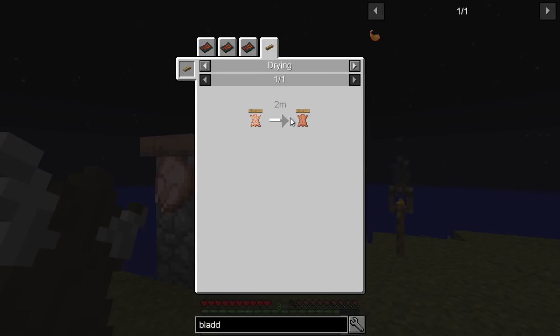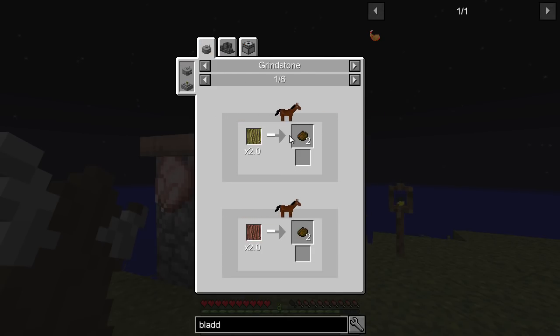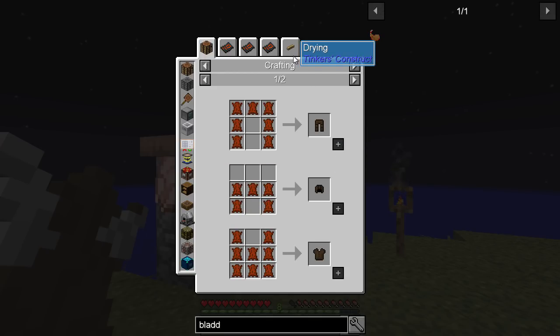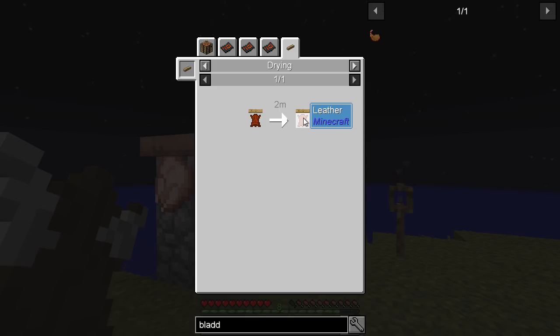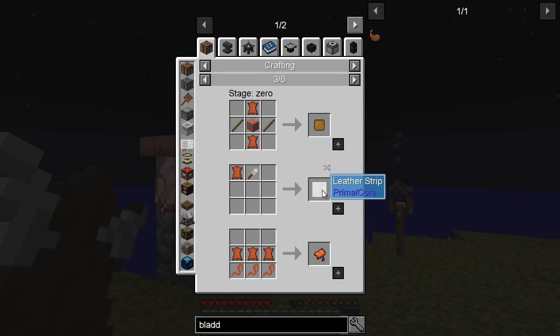You get some raw hide, and then you can use that with salt and a fluid bladder containing water to make salted hide. If you use that on a drying rack, you get dried hide. And if you use ground resin and some more water, you get wet tanned hide. Ground resin is bark in a grindstone. And that gets you wet tanned hide, and with that you can make tan leather and normal leather as well.